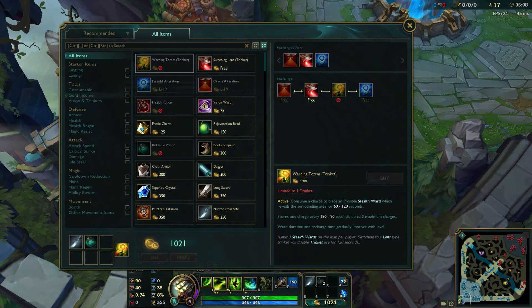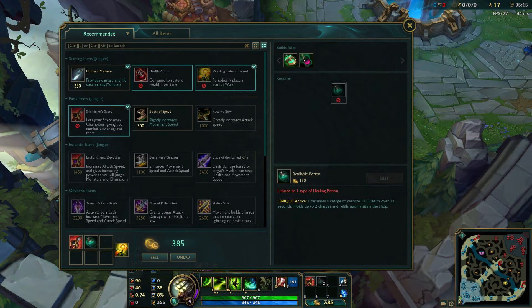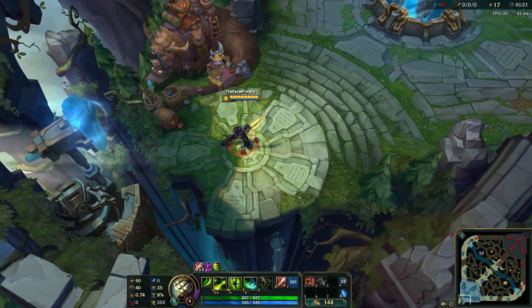For items, I talked about this in my Yi guide a bit - I buy the basic jungle item and then I buy the upgraded version, and it works out really well.